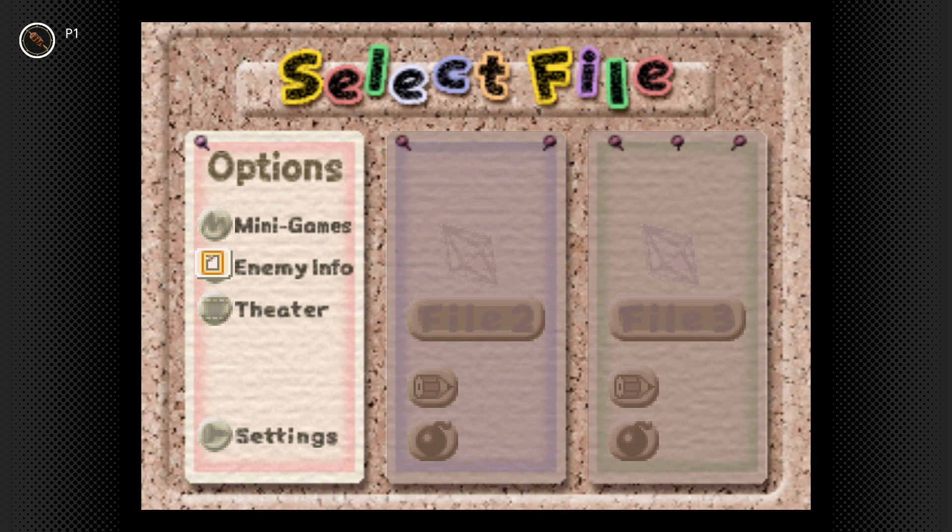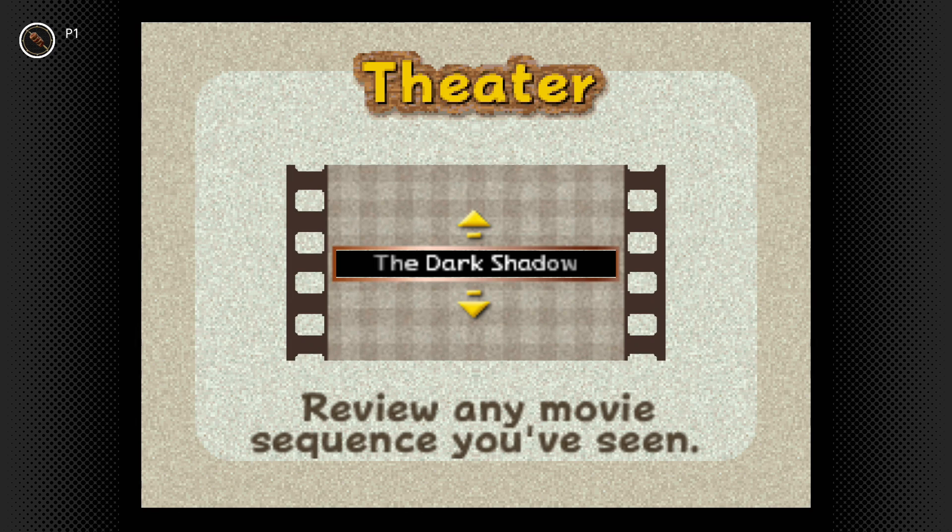In the theater you can watch different cutscenes that you've seen before. It's also very interesting that this is one of the few N64 games — I think the only N64 game on Switch Online — that uses the D-pad entirely instead of the analog stick, which is kind of cool.